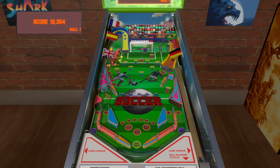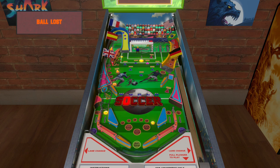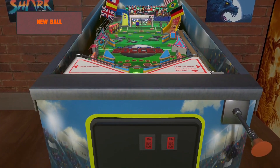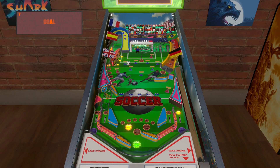So the goalie looks pretty funny - he's like a Minecraft character. Yeah, it's pretty cool. You got like a little blue flasher there. Also, the pinball is a soccer ball. You got some extra flippers, and I like that little ramp there. Two ramps.